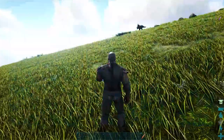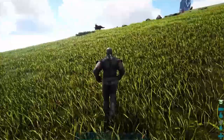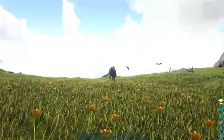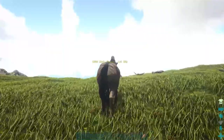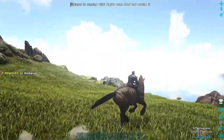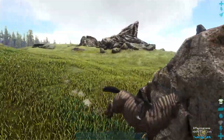There are several ways to tame these guys, but I'll start with my preferred way first — just going up to it. I find that being in first person is much easier to get on the Equus because it's easier to get the prompt to feed it. In third person you have to get much closer, and by then it's too late and the Equus runs away.